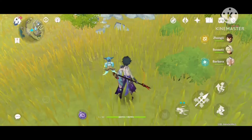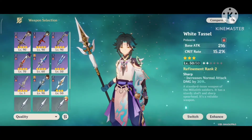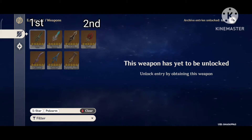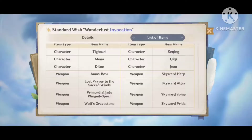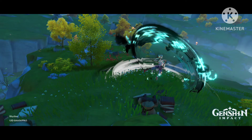If you are not F2P, then Deathmatch is an option. The best 5-star options from best to worst are: Primordial Jade Winged-Spear, Staff of Homa, Staff of Scarlet Sands, and Skyward Spine. F2P players can also get 5-star weapons with good luck on the standard banner, since Primordial Jade Winged-Spear and Skyward Spine are on it. You should not increase the refinement rank of Blackcliffe Pole.